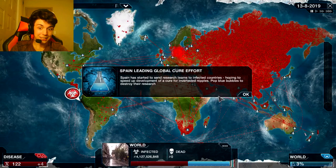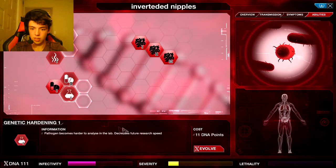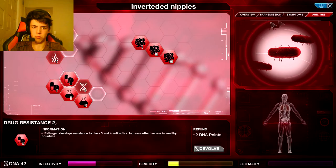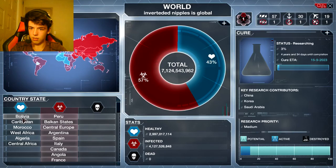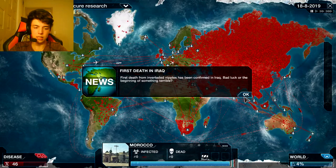125 DNA - I think it's time to start making this drug resistant. Drug resistant, genetic hardening. Let's start increasing the severity of the symptoms even more. Where in the world has it got to - okay, no islands are left, so everywhere is gonna get infected pretty much. Those bubbles are them trying to research the cure - you don't get to do that.